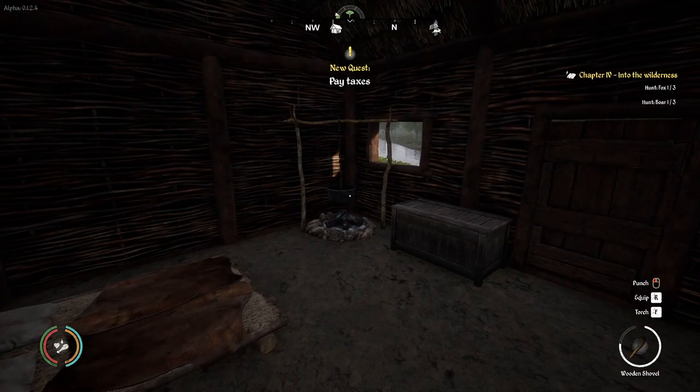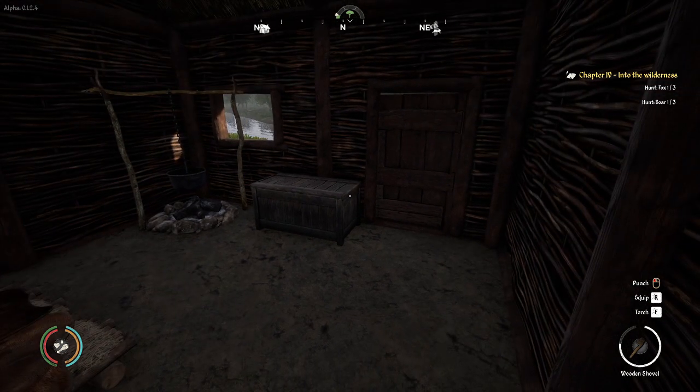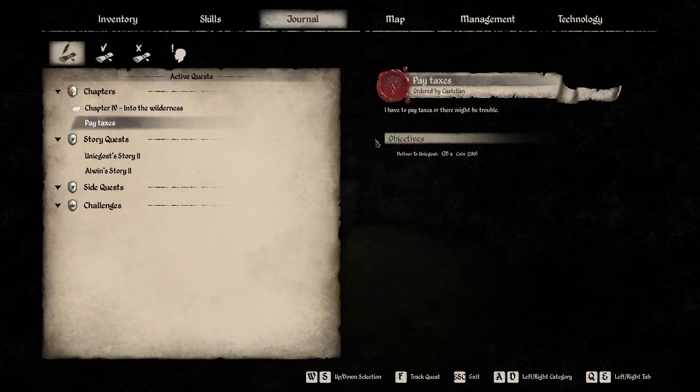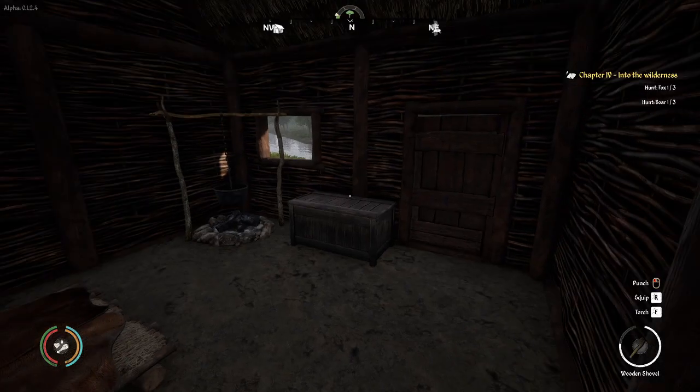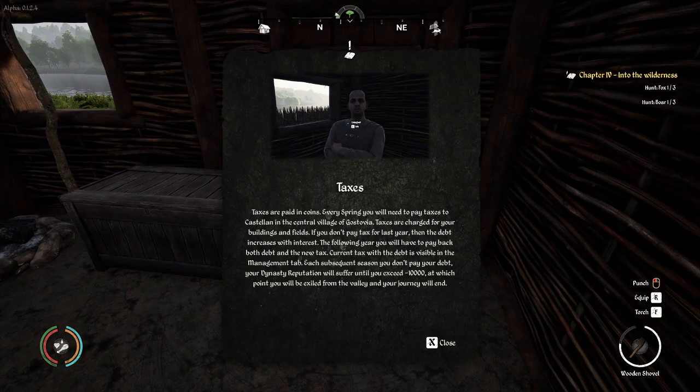New quest: pay taxes. It is the first day of spring. We still have the Into the Wilderness quest, which is good. We need to deliver 135 gold coins to Unigost. We can go pay taxes immediately, but why pay right away when there are things we can craft and sell first? Taxes are paid in coin every spring to the castellan in the central village of Gastovia.